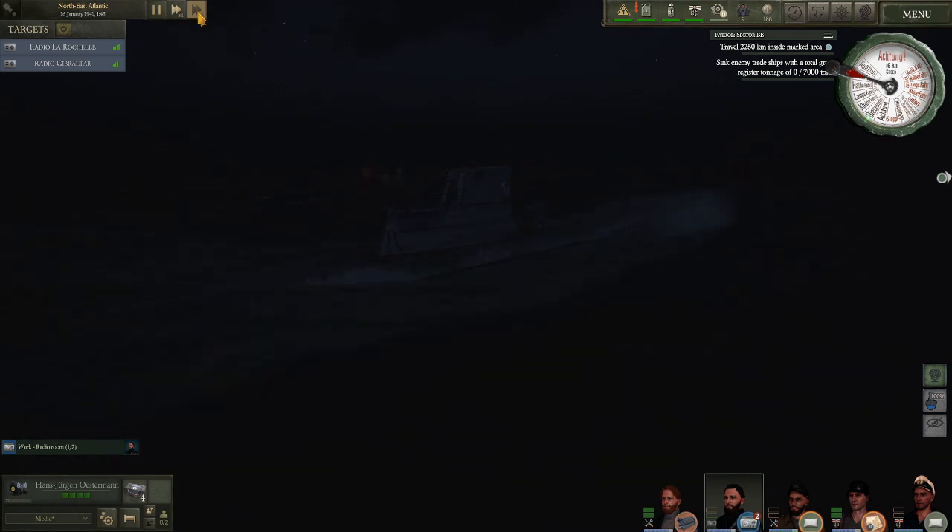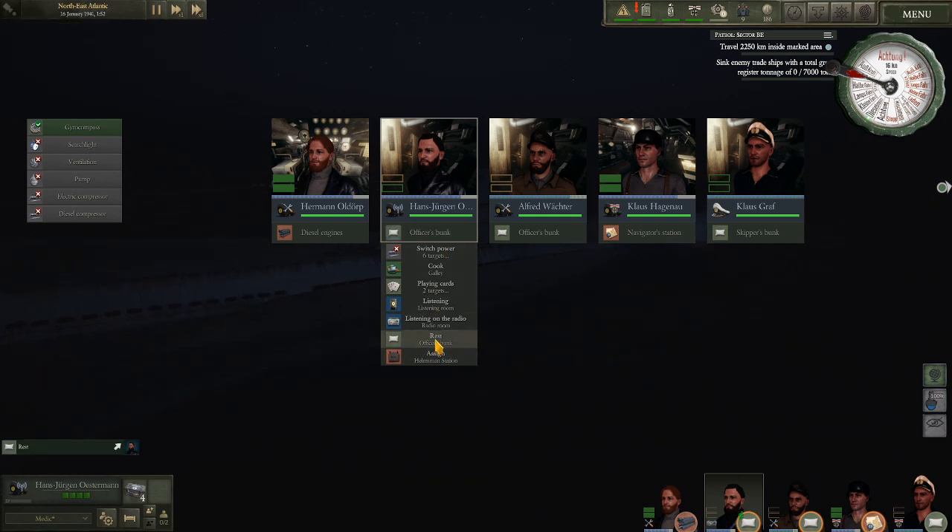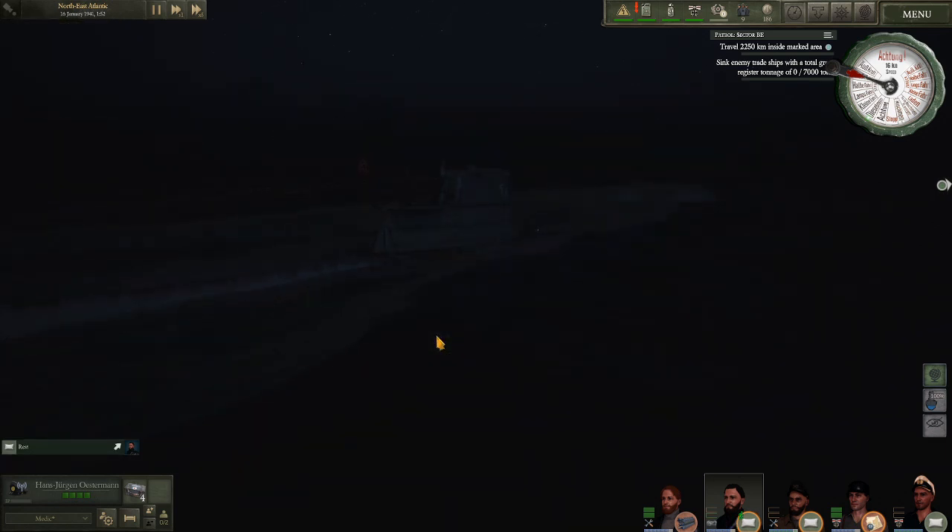Our times 5 speed now only progresses the minutes one at a time, so times 5 in this screen is not going to be of very much use. Mr. Osterman keeps jumping on the radio. In build 126, if I told a crew member to go to bed they would ordinarily stay there until I gave them the express order to get up and do something — I'm not 100% sure how I feel about them just jumping up to their posts.